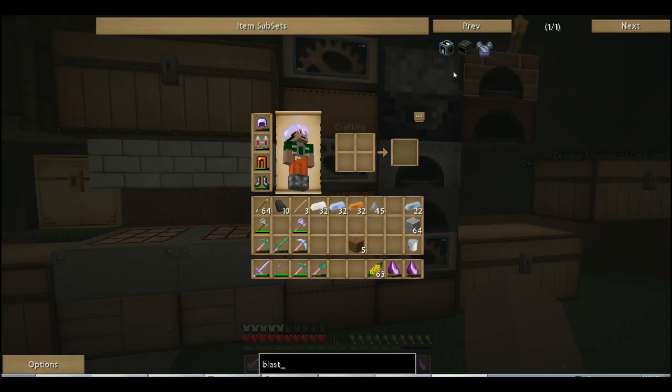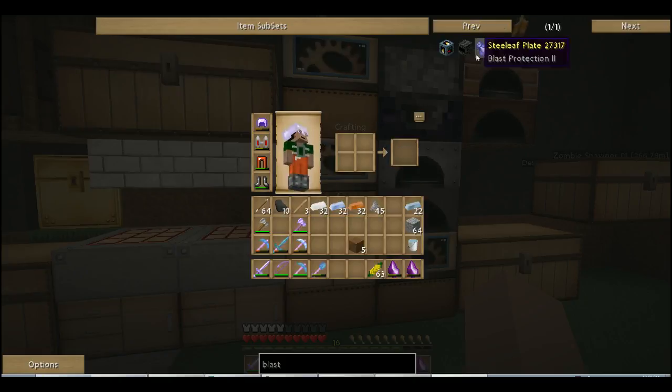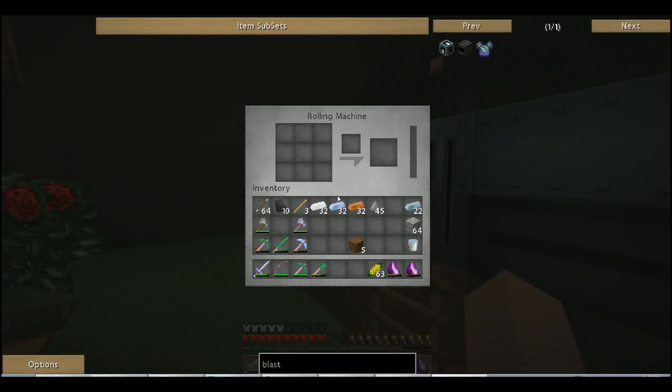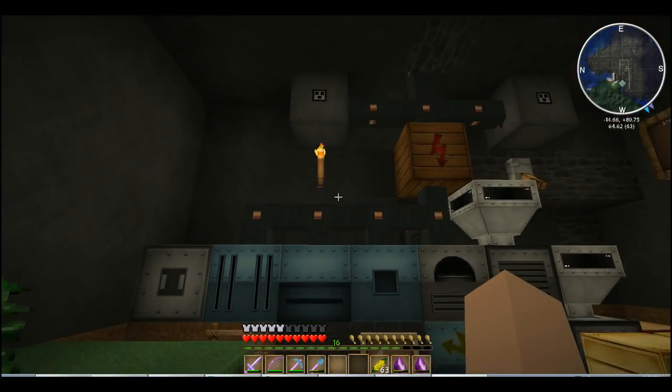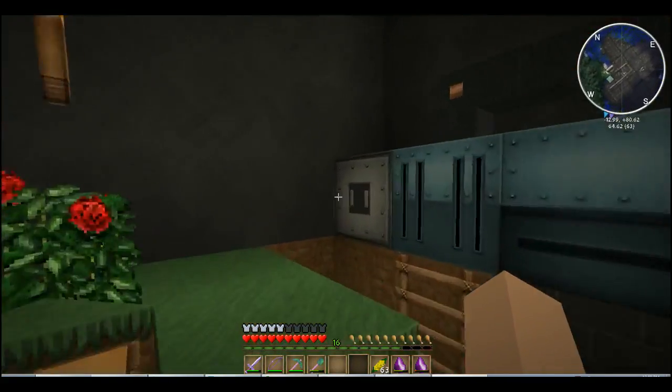Blast furnace, blast furnace. I don't have enough magma cream. This is probably like 3 by 3 by 4 — it makes 4 each. So you have to do like 3 by 3 by 3 and then put stuff in it. Maybe next time. But let's do this for now since we have a rolling machine. We need to have an engine to do that because it takes MJs.